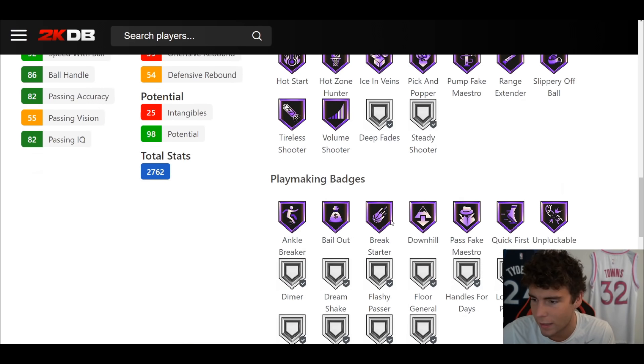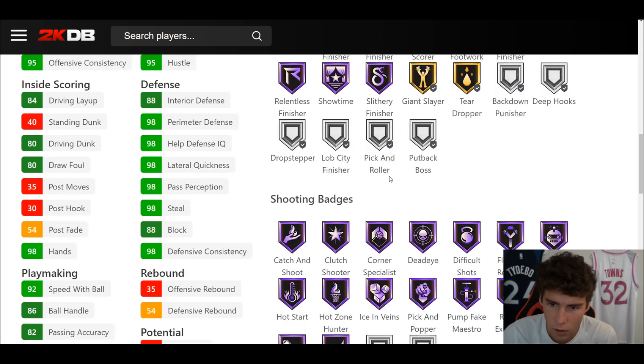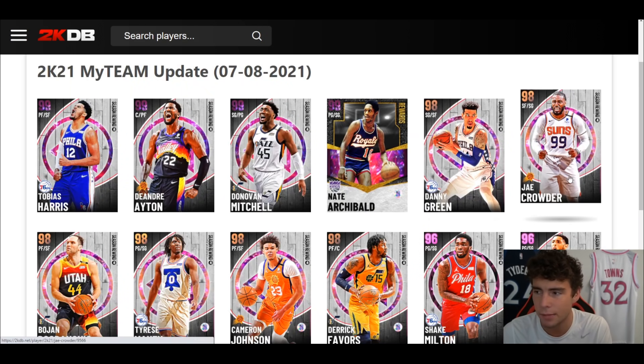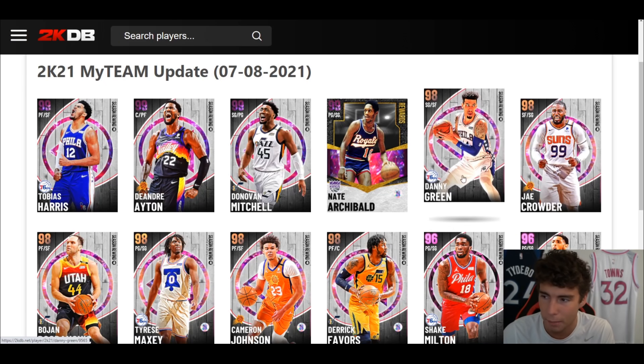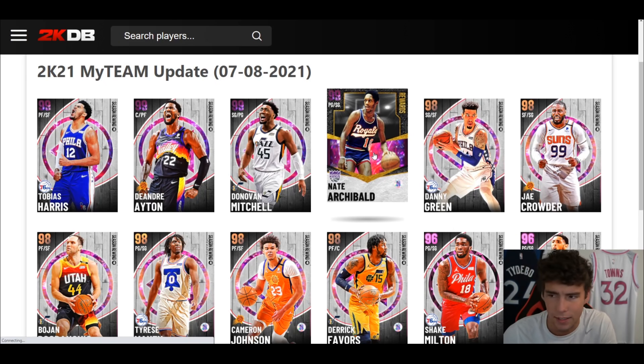The problem is he's lacking a lot of badges — only 2 on gold. Things like Dimer and Rim Protector are badges you'll have to give Danny Green. I don't mind the card — he's a great three-and-D option. Compare him to Jay Crowder: I'd probably say Danny Green has a slight edge, but they're basically going to do the same thing.